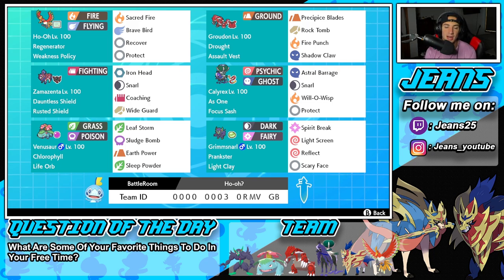Middle left is going to be Zamazenta. Zamazenta is basically just a nice little support Pokemon because it has Coaching on it. It can coach up physical attackers such as Groudon or Ho-Oh and give them a plus one attack boost and a plus one defense boost at the same time. It's got Iron Head for its STAB hitting move. It's got Snarl for a nice special attack drop, and then it has Wide Guard to protect ally Pokemon from spread moves.